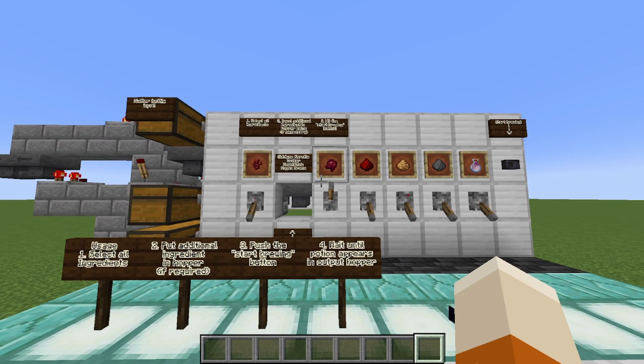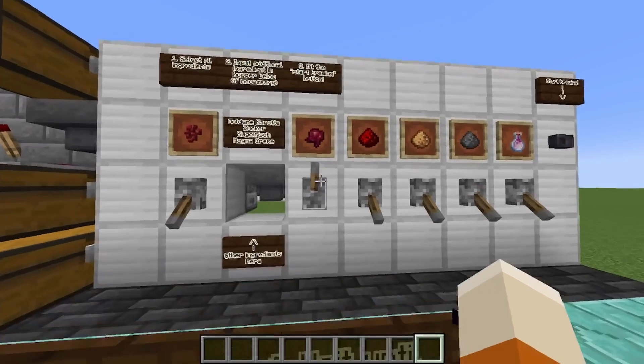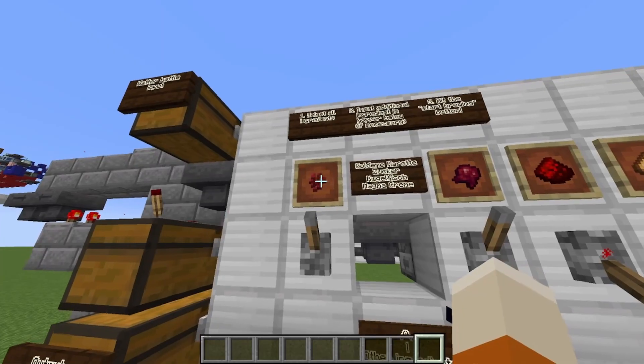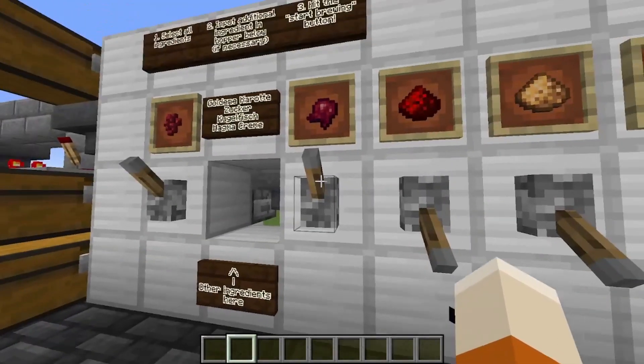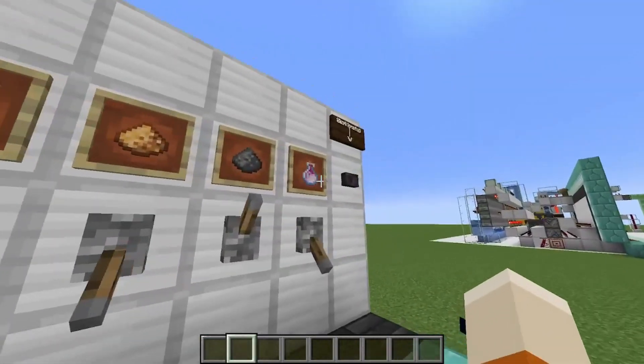There are plenty of solutions for automated brewing, but if you look them up on YouTube, you'll usually find two kinds. One is an automated brewing stand that will brew exactly one potion in one configuration — always the same potion, always the same ingredients. The other brewing stands I found are automated, but you have to select the ingredients. For example, for fire res you would need nether wart, then the magma cream, then redstone, and make it a splash potion, and then go.